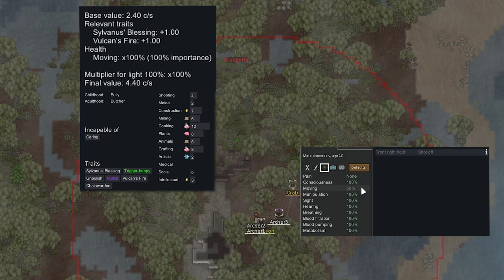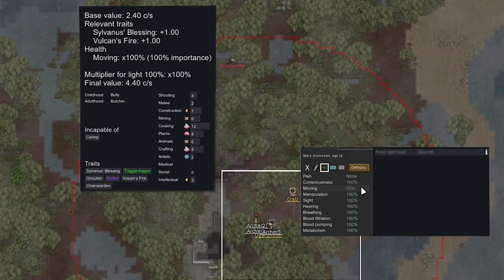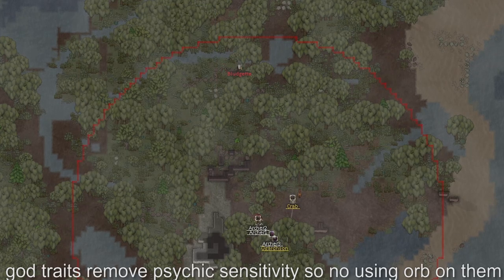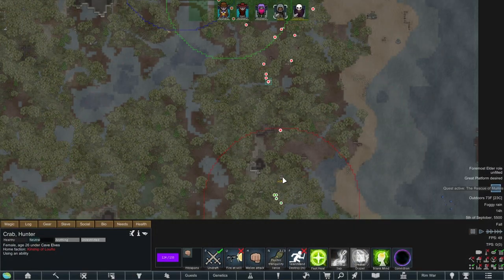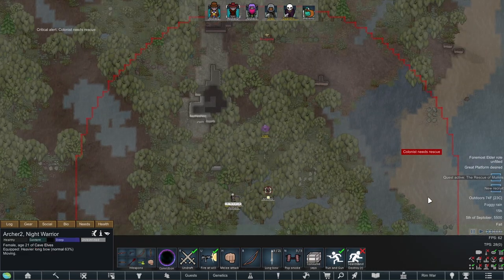Bloodjet over here is a chain warden and they're actually moving very fast — at 4.4 — because they have 2 god traits, which is unheard of. If we want to do this, I think we're going to have to kill Bloodjet. Okay, we're just going to commit — Crab is going to use the orb of conviction on Prexiny, which will end up knocking Crab out, and that is going to be okay.